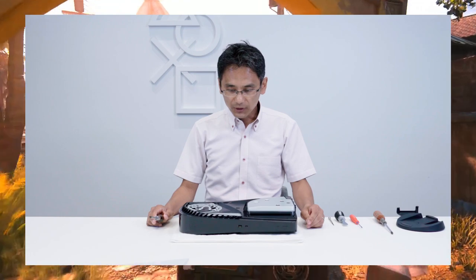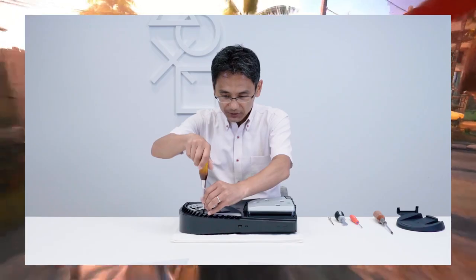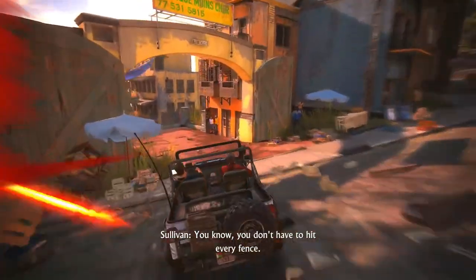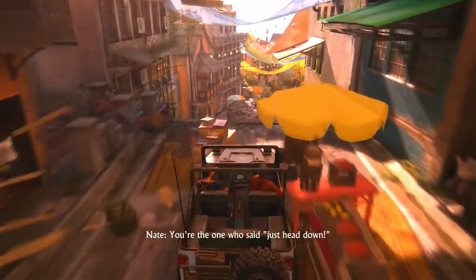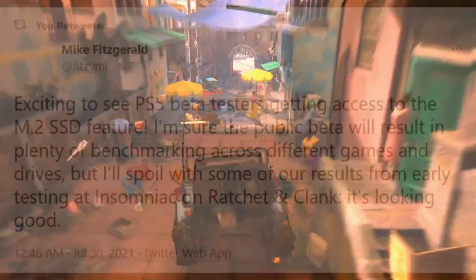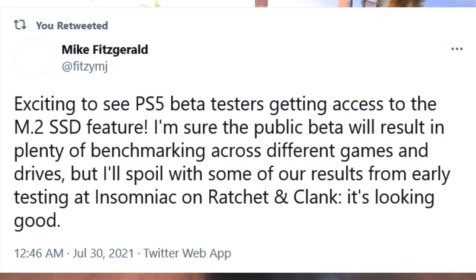There are quite a few requirements, including an M.2 SSD that's PCIe Gen 4, with read speeds of 5,500 MB per second or faster, and effective heat dissipation. Because this is a beta, requirements and recommendations are likely to change. An Insomniac Games core level designer has tested the beta and SSD support on Ratchet and Clank: Rift Apart, confirming it performs well and loads quickly, though not as fast as the internal drive, and the game also uses the Kraken compression technique, which is impressive.